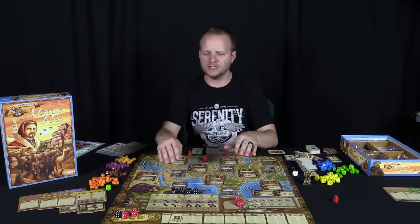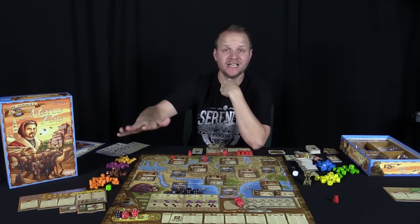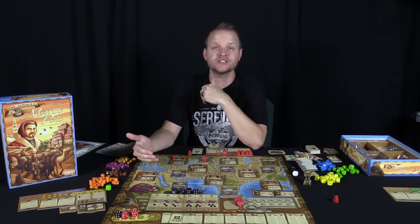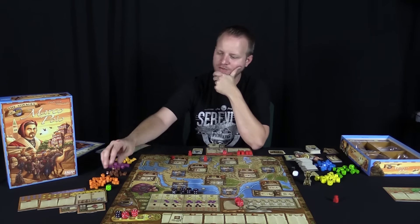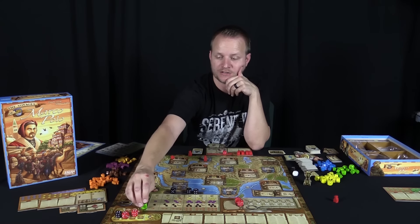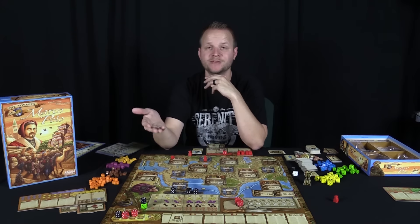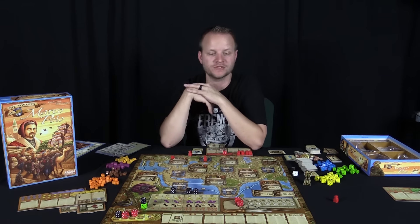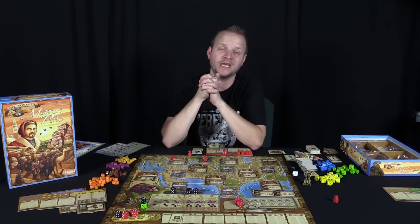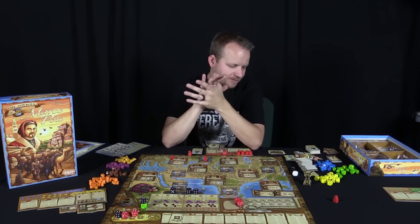One thing I didn't mention: unlike Alien Frontiers or Kingsburg where a taken space is blocked, in Marco Polo you can go to a space someone else has already used — you just have to pay for it. If someone placed a five on the camel space and I want to go there too, I place my five on top and pay five money. Just because a space is taken doesn't mean you can't go there anymore.